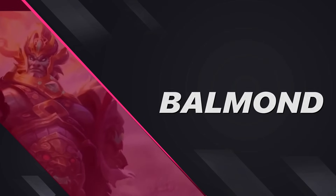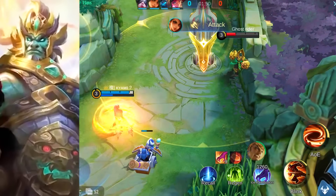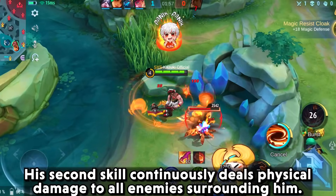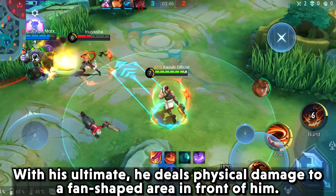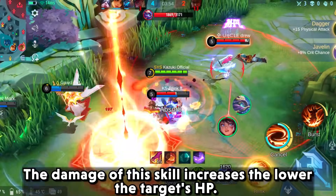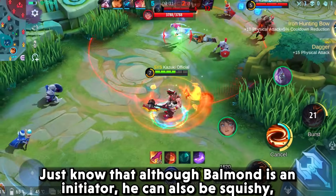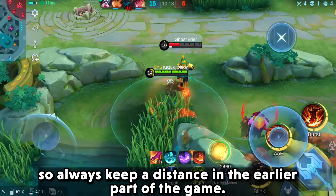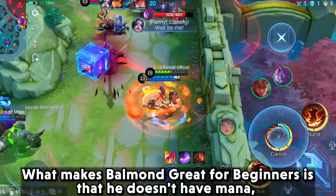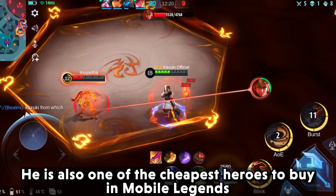The next hero will be Balmunt. His skills are very easy to understand, which is why he is a good pick for beginners. His first skill lets him dash towards a location, his second skill continuously deals physical damage to all surrounding enemies, and his ultimate deals physical damage to a fence-shaped area in front of him — damage that increases the lower the target's HP. Although Balmunt is an initiator, he can be squishy, so always keep a distance in the earlier part of the game. What makes Balmunt great for beginners is that he has no mana, meaning fewer trips back to base, and he can heal himself. He is also one of the cheapest heroes to buy in Mobile Legends.